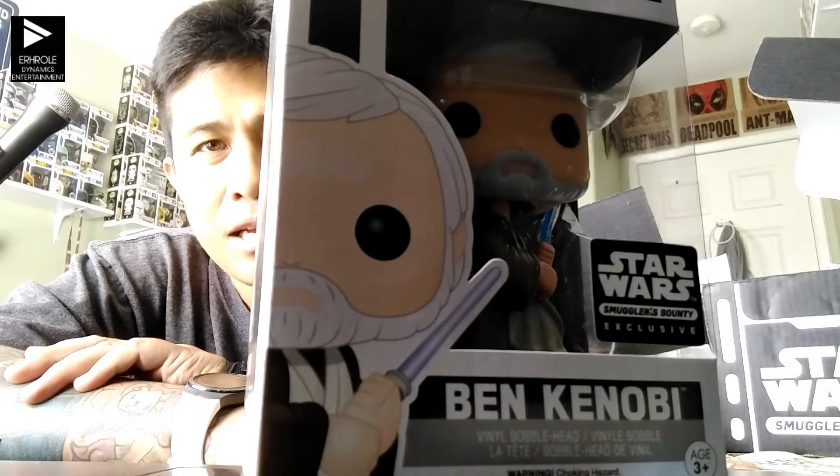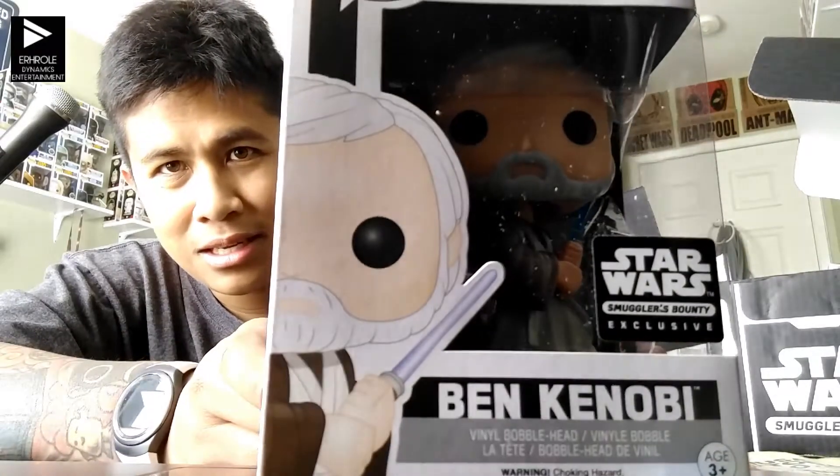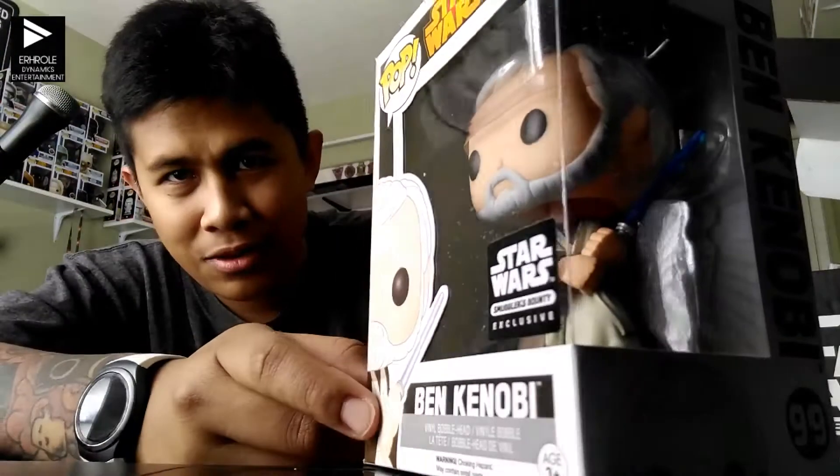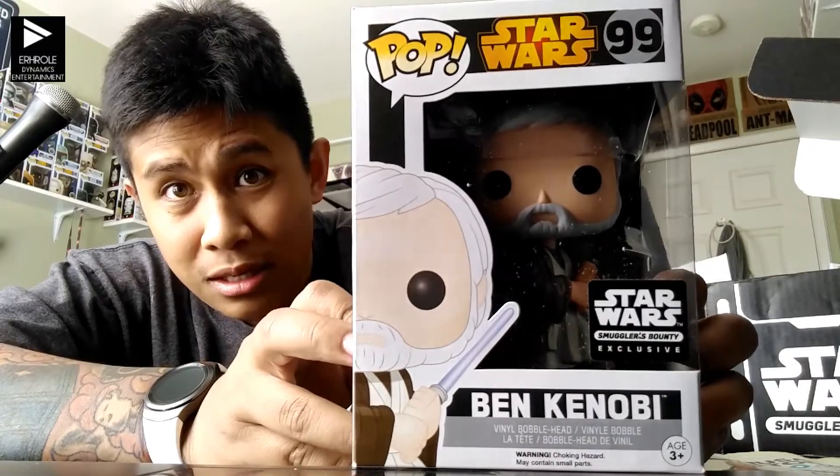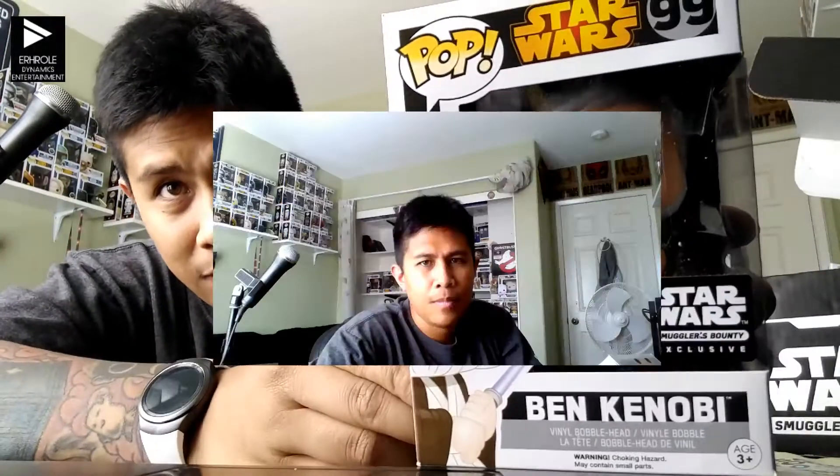I think it'd be cool if I could get Finn with a blue lightsaber. It's a Star Wars exclusive bounty sticker. I did want to talk about this one a little more — I noticed it when I was admiring it. He's named Ben Kenobi, and the original one was actually Obi-Wan Kenobi. So this one is unhooded, in a fighting pose, and it's Ben Kenobi instead of Obi-Wan Kenobi, which is super amazing.